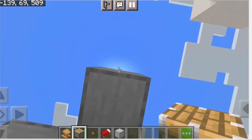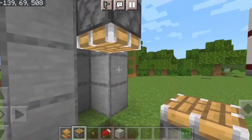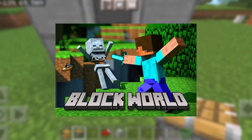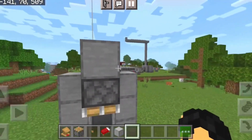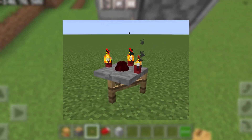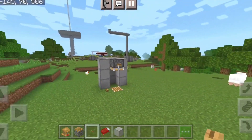Minecraft is not just a game, it's an adventure of limitless possibilities — from mining deep underground to building towering castles. You are the master of your own destiny in this blocky world. One aspect of Minecraft that makes it so fun and challenging is the enchantment system, which lets players enchant their gear with specialized abilities and effects. Whether you are exploring the depths of the nether or building a massive castle, having a well-enchanted pair of boots can make all the difference in your Minecraft journey.